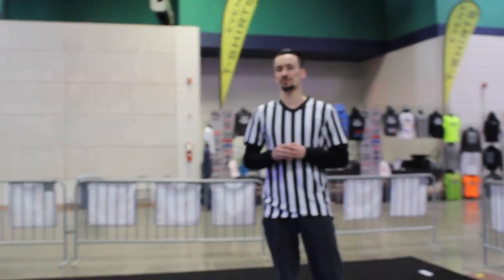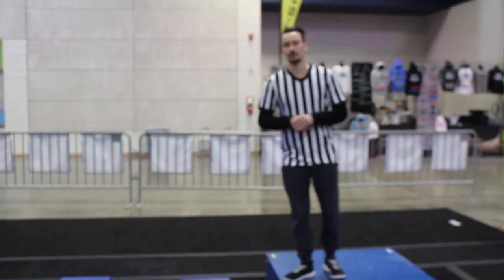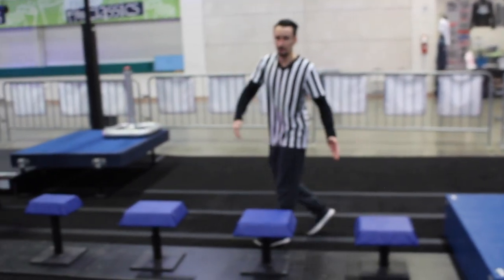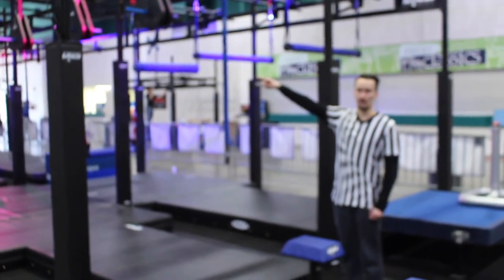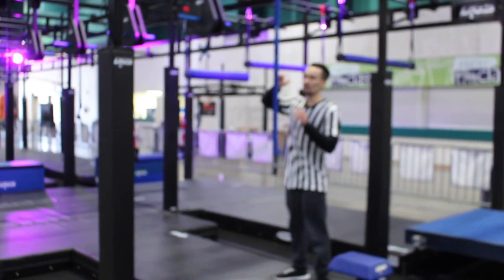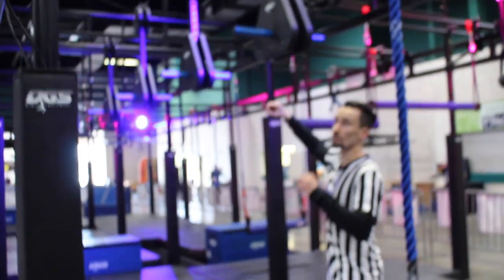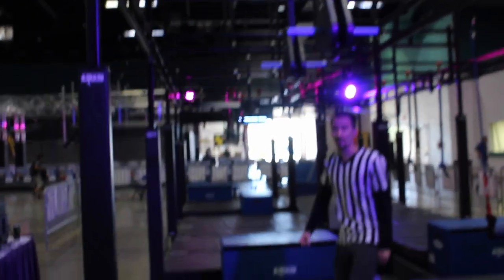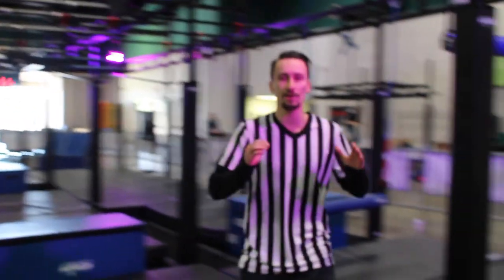With that being said, let's jump into the rules for stage one. The first two obstacles are linked together. For obstacle one, you will use your hands and feet on all of these blue surfaces here, and your touch point is going to be this rope. You may use both hands and feet on the rope. For obstacle two, from this rope you will go across these blue handholds — blue only. You will make your way across until you can get to your ending platform, which is this blue box right here. You must stay on that platform.